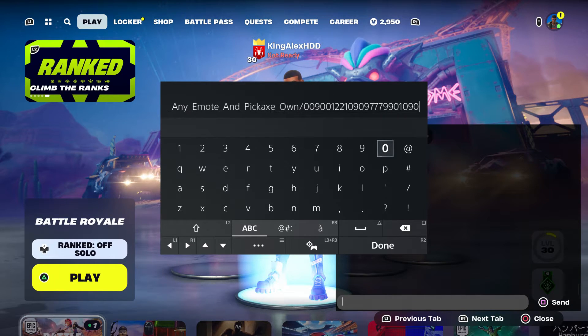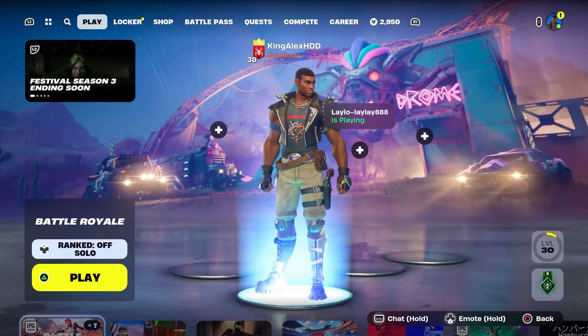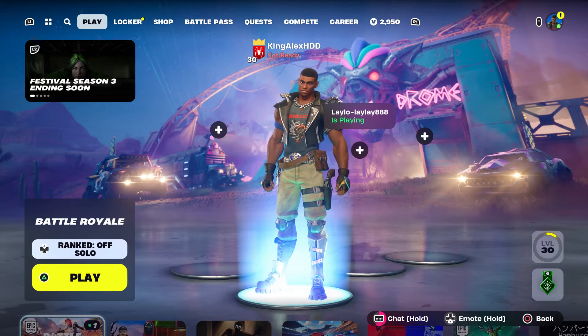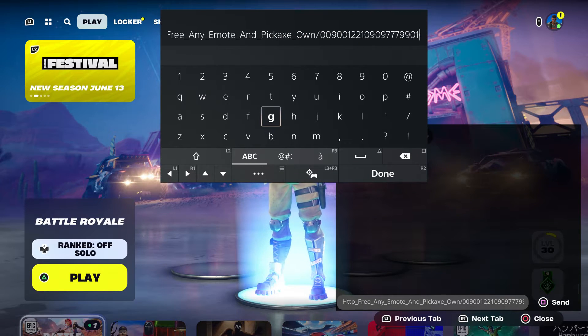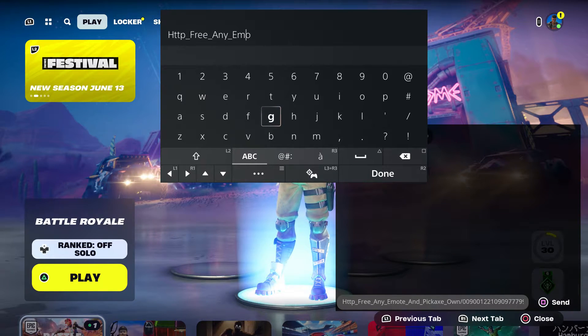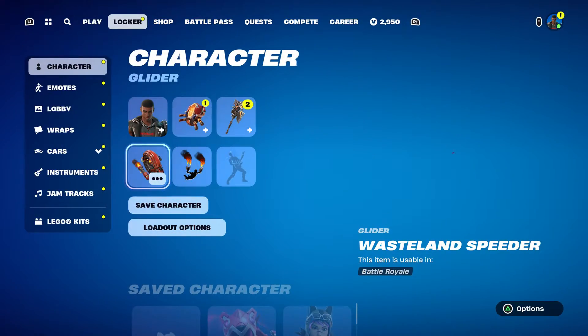Then put dash zero zero nine zero zero one two two one zero nine zero nine seven nine nine zero one zero nine zero, press done, send it to your account. Once you've sent it to the account, make sure you come back over here, take it out, press done, and back out.